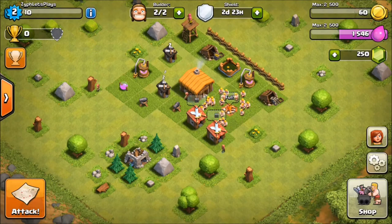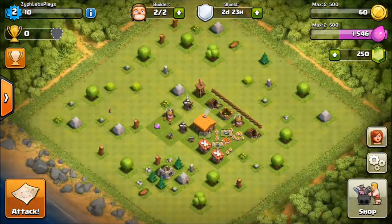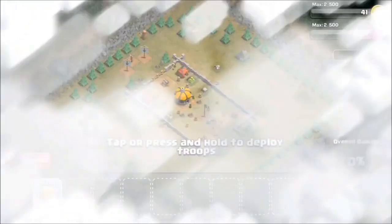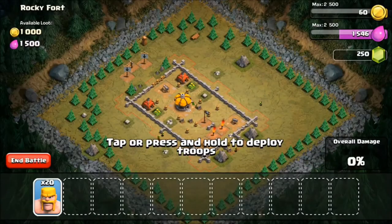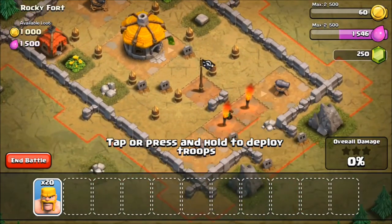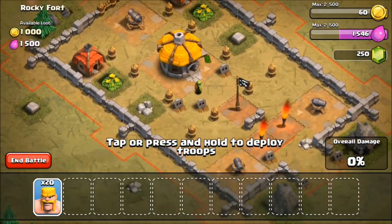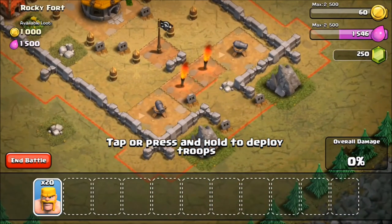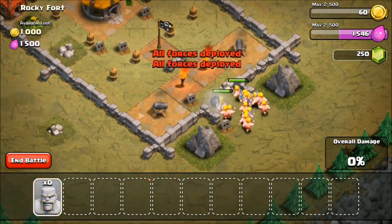I have enough troops to attack again, so I'm going to get that achievement for 10 stars on the campaign. There are also 150 possible stars total that you can get on there. I think I'll rush all 20 guys from right here and just plow through - I think they'll get to that cannon up top before it's even a problem.